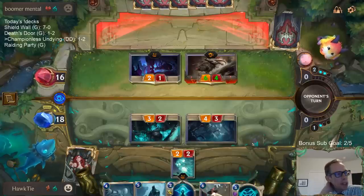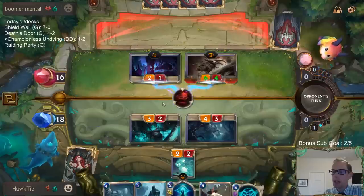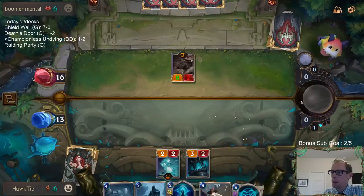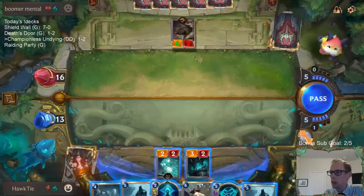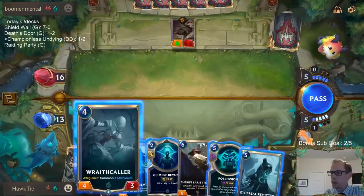We'll take three damage. So Undying — we wouldn't usually mulligan against it, but against the really aggressive decks I'm mulliganing Undying because it doesn't block. So I'm mulliganing it here. Against most midrange and control decks we're certainly keeping Undying, but not here.